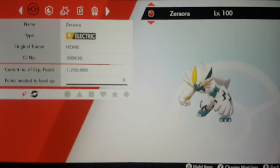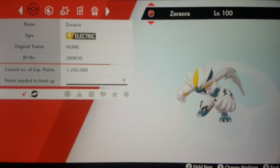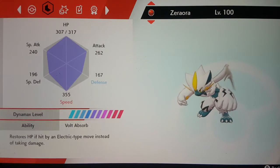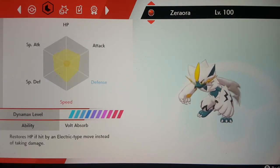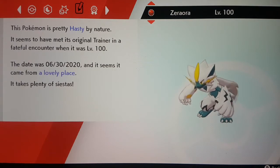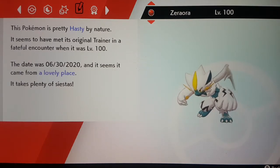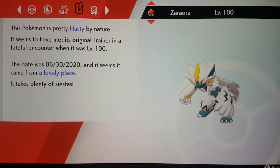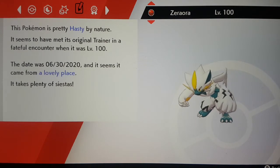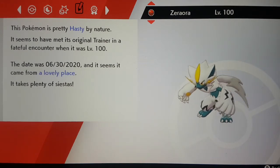There's something interesting about the Zeraora you claim — they actually give you a ribbon with it. You can check its summary and it shows that its original trainer was Pokémon Home, which is quite strange. Its ID number isn't the same for everybody. It's shiny, its IVs aren't the best. It comes in a Cherish Ball, and mine is Hasty by nature. It met its original trainer Pokémon Home at level 100.